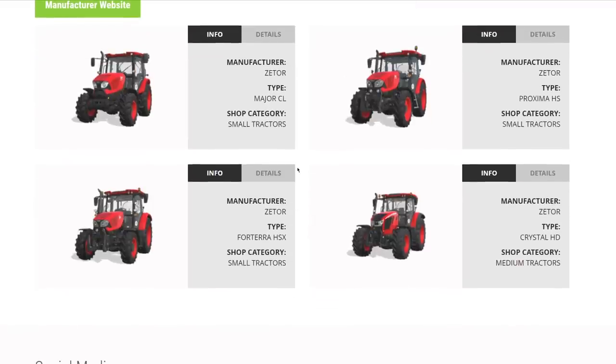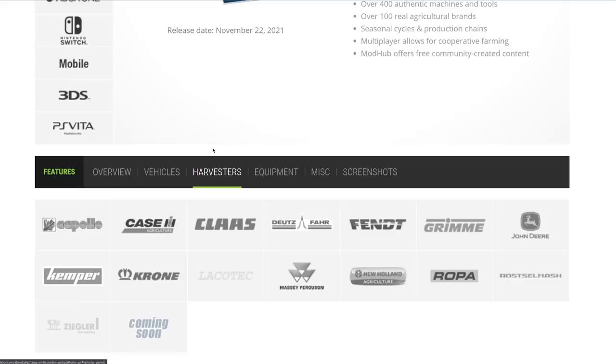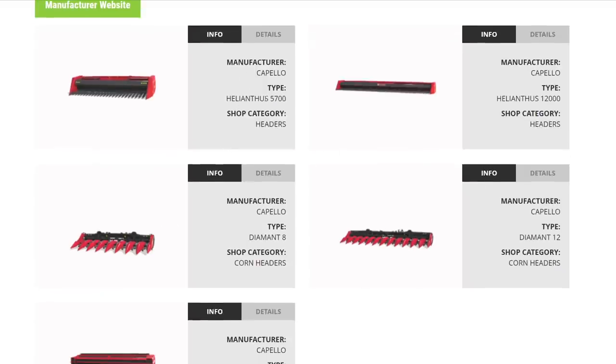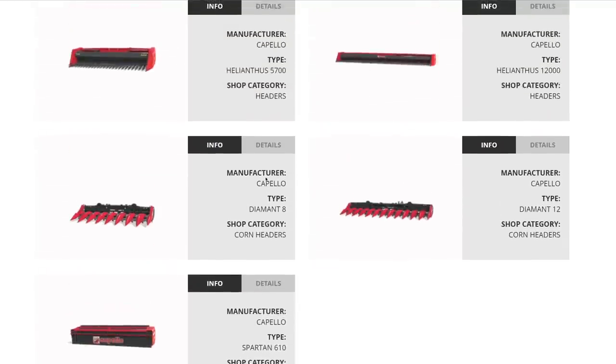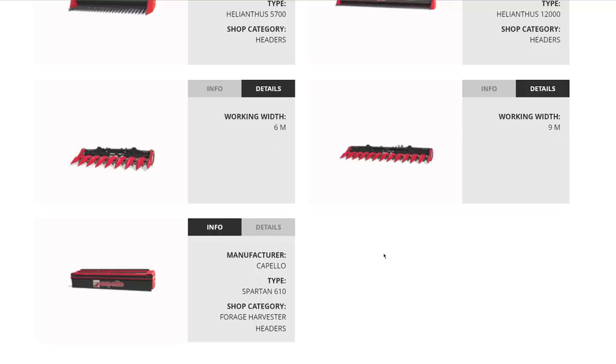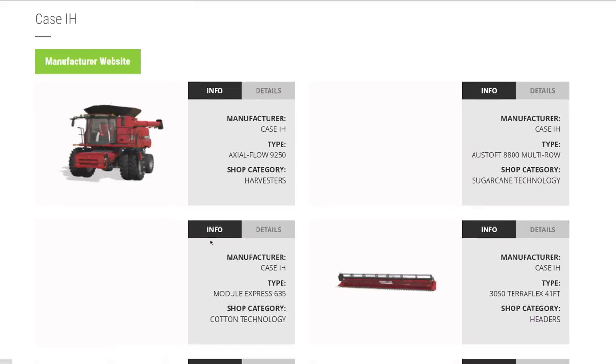More vehicles are still to come. Moving into harvesters — not a huge amount but some exciting new stuff, especially from John Deere. From Capello: the Helianthus 5700, the 12-meter sunflower header, Diamond 8 and Diamond 12 at 6 and 9 meters respectively, and the Spartan 610 — a 6.1 meter forage header. From Case IH: the Axial-Flow 9250 combine, sugar cane harvester, cotton harvester, the 41 TeraFlex, and the TeraFlex Draper 45-foot, plus a 10-meter corn header.